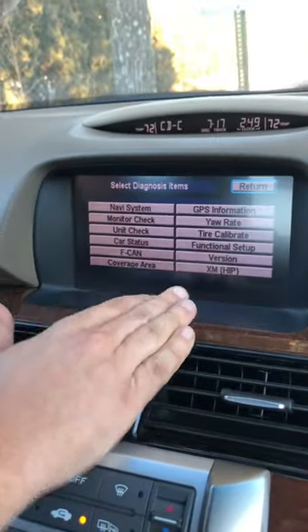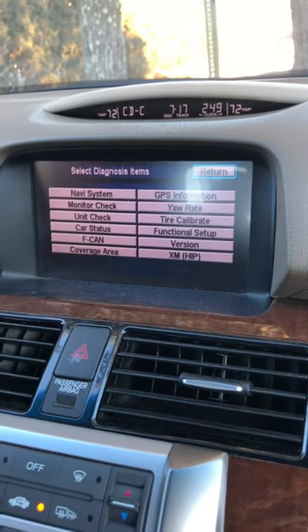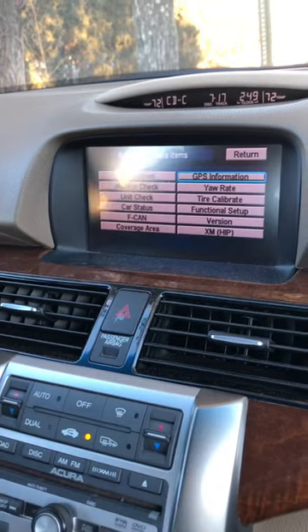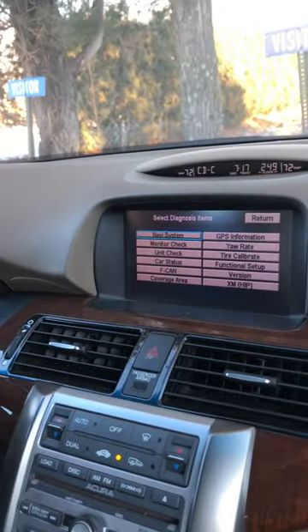This is pretty much a dealership diagnosis menu. This car back in 2005 had a lot of electronics — a lot of wires running through it. It shows you a lot of information. You use the scroll to go through it. You can check the status of your navigation menu, check the setting status of the monitor, and check when your DVD player...